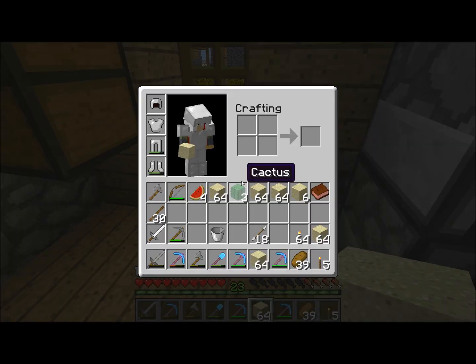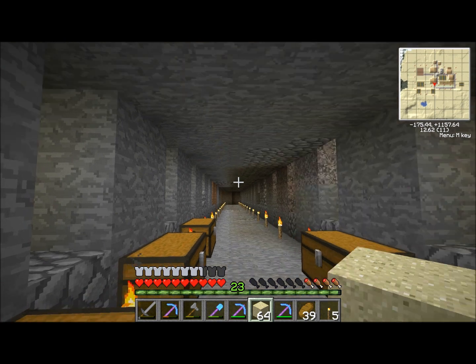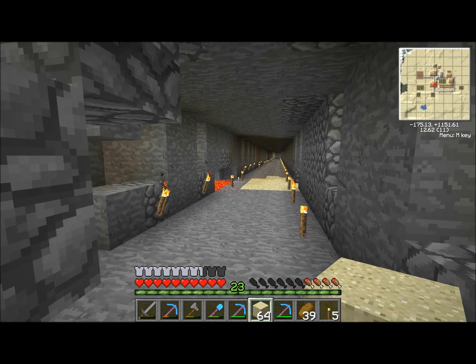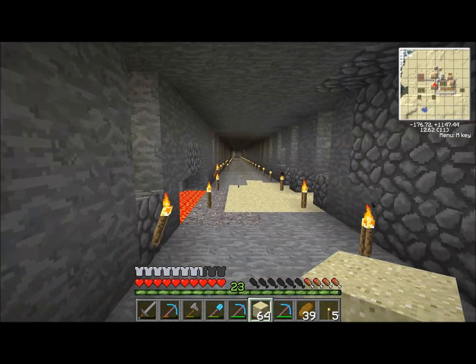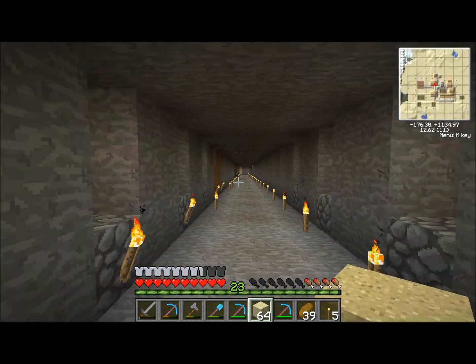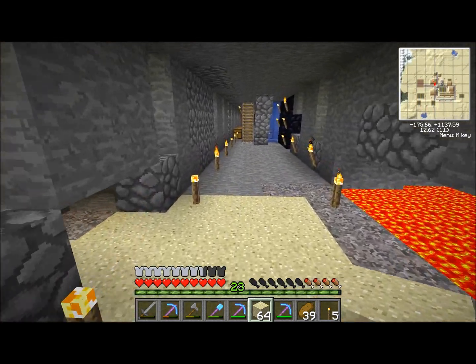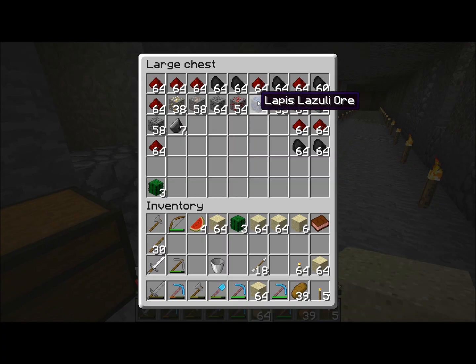I need to take some sand down with me anyway for lava cleanup. In one of my videos you saw me run all the way down there. My portal has stopped working for some reason, but I went all the way down this way. What I've been doing instead of using the Fortune pick, I'm actually using Silk Touch on the redstone, diamonds, and everything — so coal, redstone, lapis, and diamond I'm just picking up with Silk Touch.